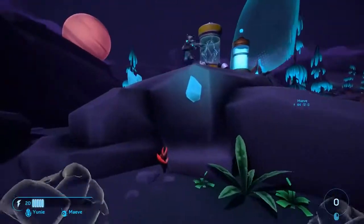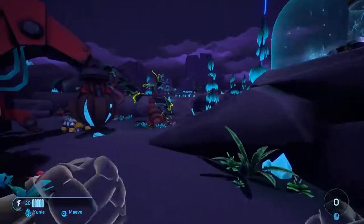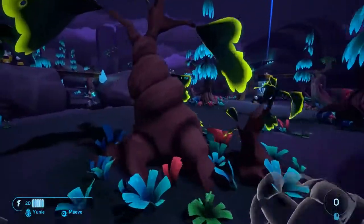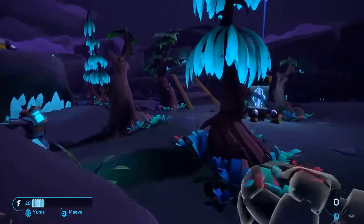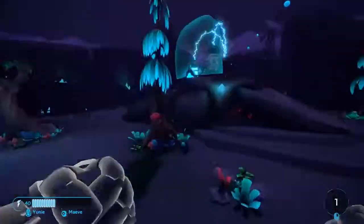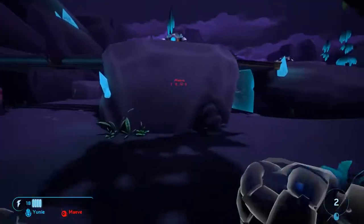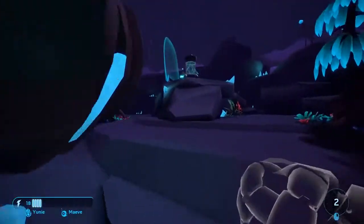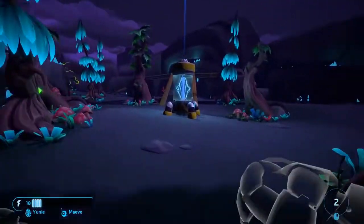With only two Extractors left to defend, Enforcers are going to be much more difficult to distract. They are a team of three, so two of them will probably be defending an Extractor each — but beware of the third one, as they might be roaming around to pick you off. You can regain health by attacking Extractors, but it wouldn't be wise to attack one right in the middle of the action with 18 health left.